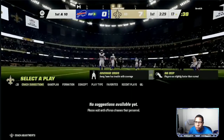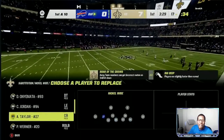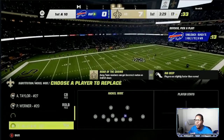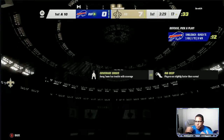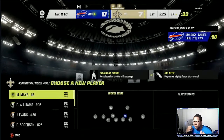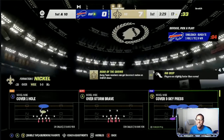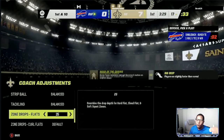The first thing I'm gonna go over is coach adjustments. Once I get an idea of what my opponent likes to do, as you can see right here, I am putting a cornerback in the safety position and putting my best safety in the linebacker position so he can play zone. I'm gonna go ahead with my coach adjustments and put a 25-yard cloud on one side, and make sure that I have match coverage on.